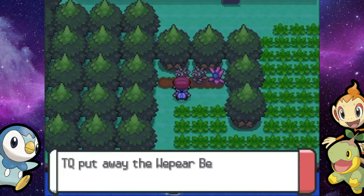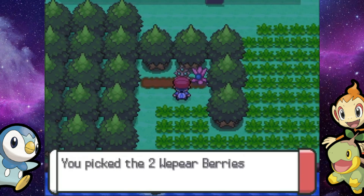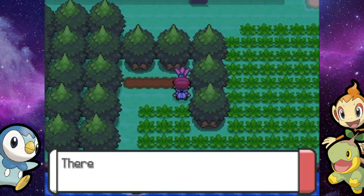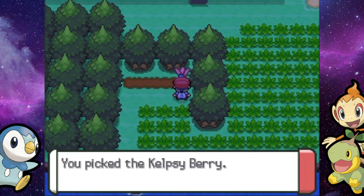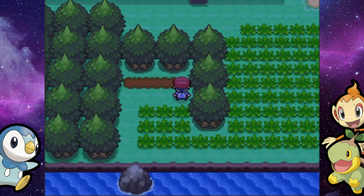At the end, you can also trade star pieces for different colored shards, which can help you with learning moves from all the different move tutors. For now, I'm on the outside by the grass picking up some berries. In this grass you can get Magnemite and Magmar, so a couple of new options there.